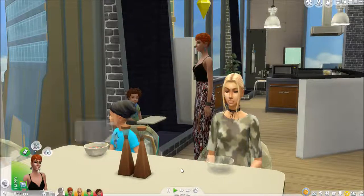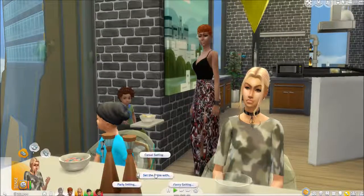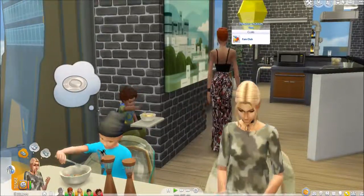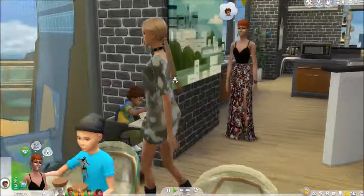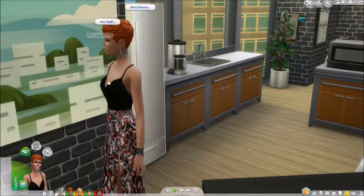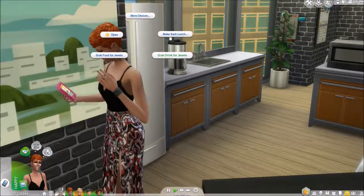We're going to have Princess set the table for breakfast — just a casual setting, and it could be blue. She'll do that, and then let's get mama to the breakfast. Everyone's kind of doing their own thing this morning — oatmeal, cereal, you know, that kind of thing. Mom will go ahead and make some sack lunches for the kids.